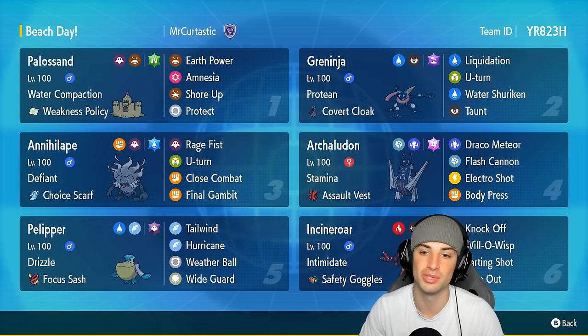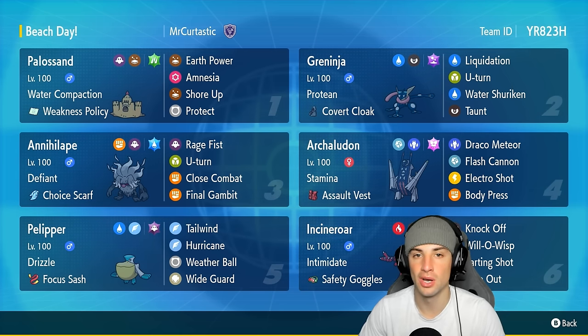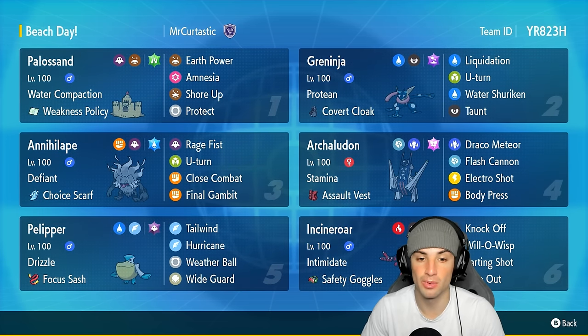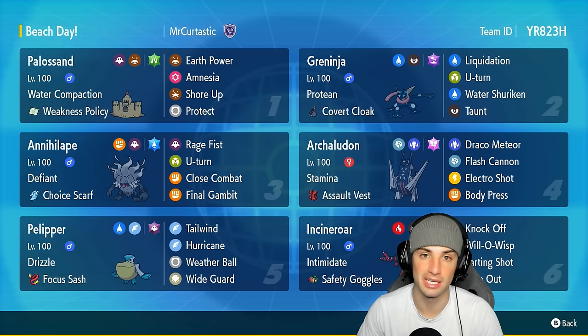Greninja has fallen off a bit in Scarlet and Violet, but it's rocking Protean with Covert Cloak as its item, running Liquidation, U-turn for pivoting, Water Shuriken, and Taunt for support. Our other four Pokemon are Pelipper, Annihilape, Arcanine, and Incineroar. Pelipper is great for weather control, Arcanine pairs well with it, Incineroar does Incineroar things, and Annihilape with a Choice Scarf can outspeed and deal big damage — and we also have Final Gambit on it.